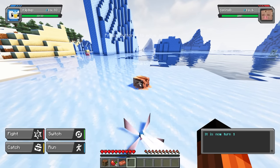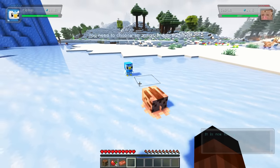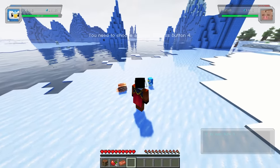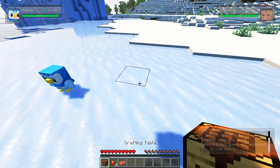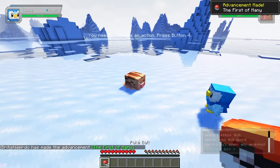Now that you have your Pokemon set up, let's take it into battle. The first major difference with Cobblemon compared to Pixelmon is your ability to leave the battle and freely move around, allowing you to view the battle from different perspectives. You can also craft and interact with your world as usual mid-battle, and if you're trying to catch a particularly difficult Pokemon, you can keep crafting Pokeballs if you happen to run out.